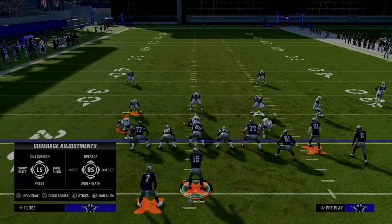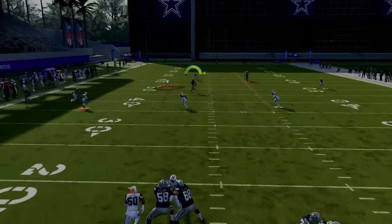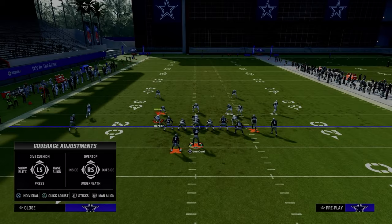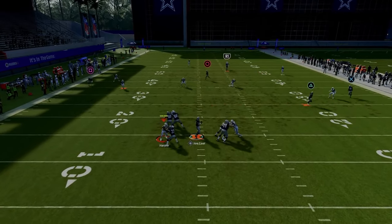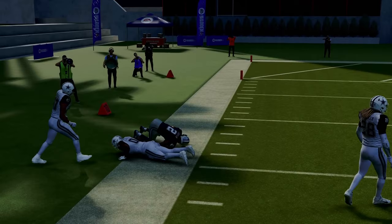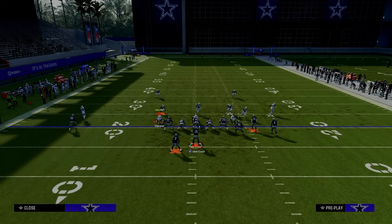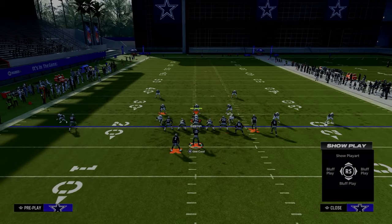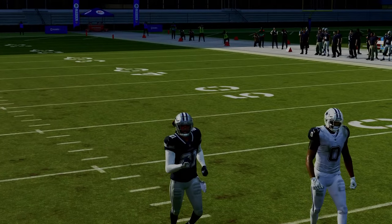Against cover 4 with this setup, you always want to look at that post route. The streak is clearing out both inside quarters — that's what's really unique about double post. If you have time in the pocket, the post route is lethal against cover 4 drop. I can get the same kind of big play result as I was getting out of cover 3, with touchdown potential against cover 4. Because the user has to guard the post route, it leaves them vulnerable underneath — so I check down to the running back right in the middle area of the field.